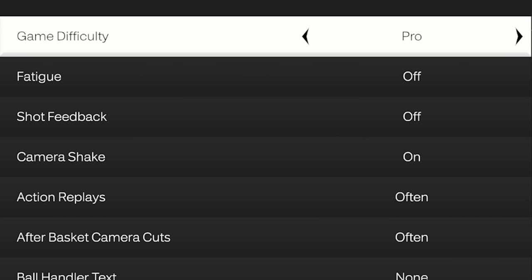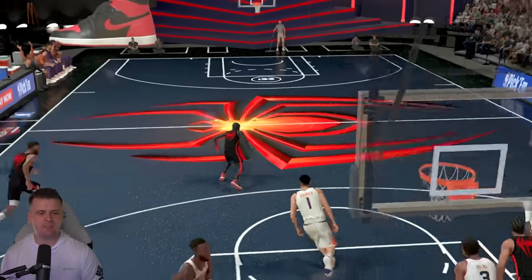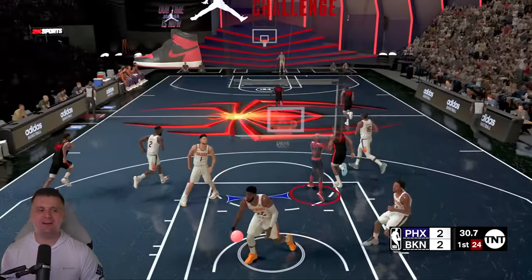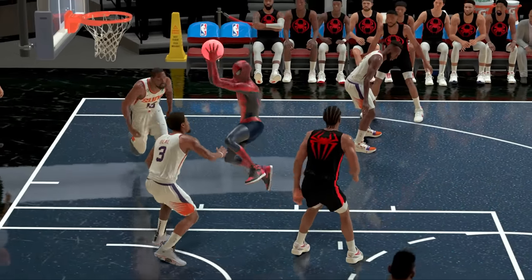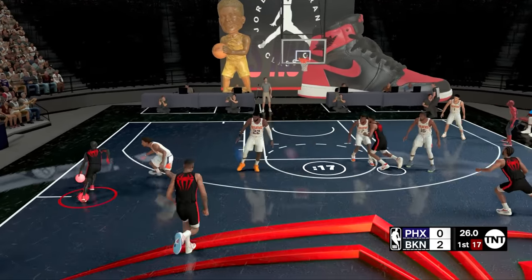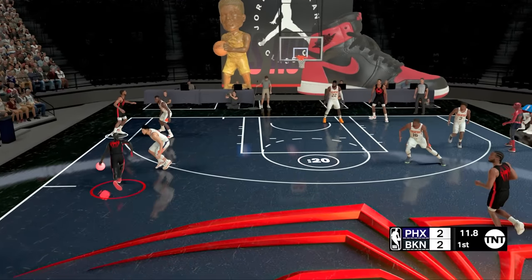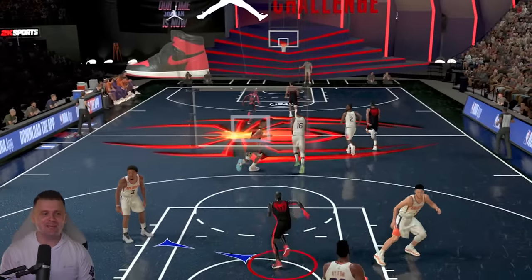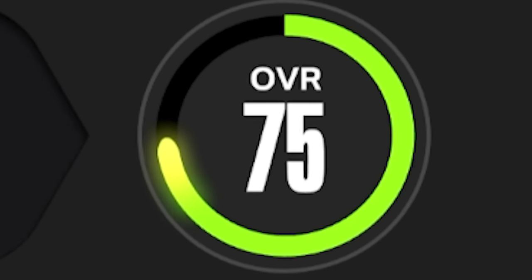Moving into the next challenge, we're increasing the game difficulty from pro to all-star. To get a double-clutch layup, I basically double-tap the shoot button twice. First attempt got blocked. With Peter Parker I tried again — he dunked the ball, and then did the most amazing Spider-Man move on the double-clutch. With Miles Morales, I went baseline and on the second attempt Miles hit his double-clutch layup, pushing Devin Booker in the process. Challenge complete — both Spider-Mans are now 80 overalls.